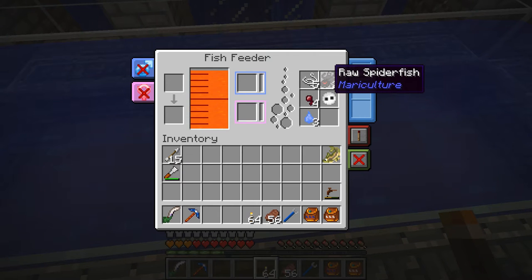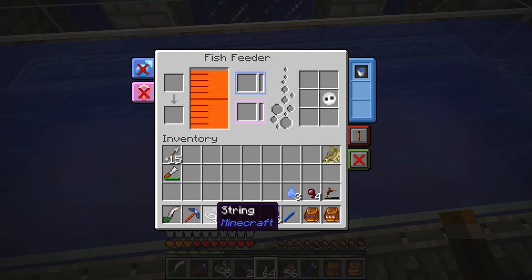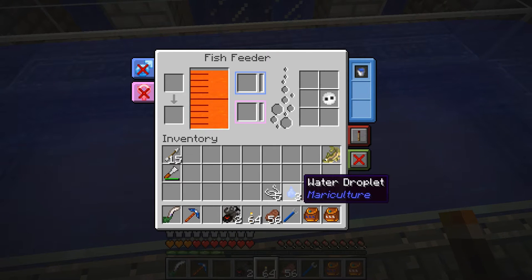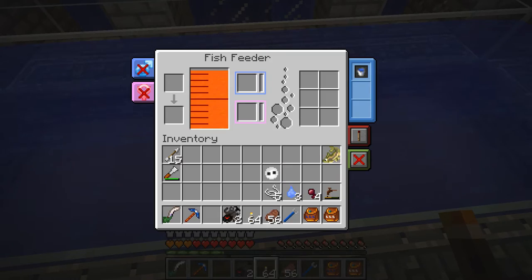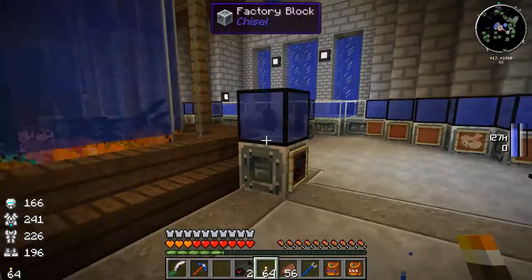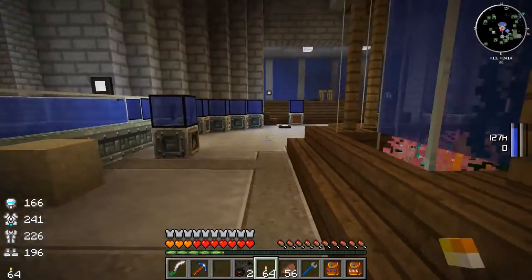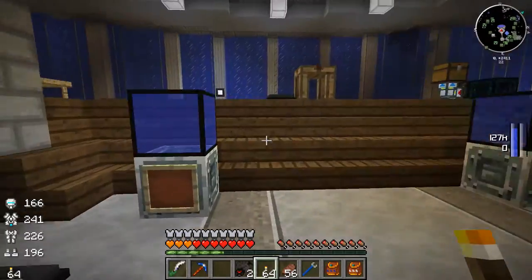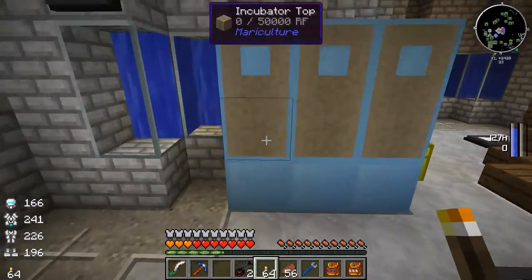So these guys need brackish water to breed. We got the first batch done here, and they produced a lot of string for us, some water droplets which are not too useful, and 4,500 fish eggs because the spider fish have a very high fertility — I believe that's one of the highest I've seen so far. They produce a ton of eggs on every single breeding, so we should be able to get a good number of spider fish.